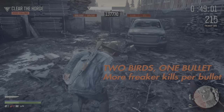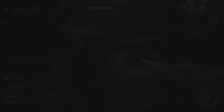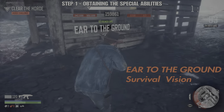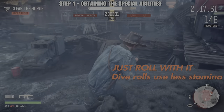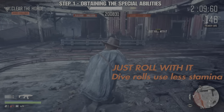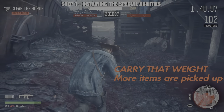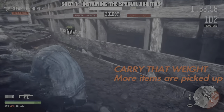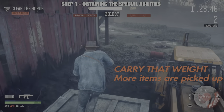The next special ability is Two Birds One Bullet — 150 freakers to purchase, which gives better bullet penetration. The third is called Ear to the Ground — only 50 freakers and once you have it, you basically have survival vision. The fourth ability is called Just Roll With It — only 50 freakers — and once picked up, any dive rolls you do will use less stamina. And finally, a very important one: Carry That Weight. It costs 100 freakers and allows you to pick up double the amount of explosives and various items, though this doesn't include bandages or med kits.